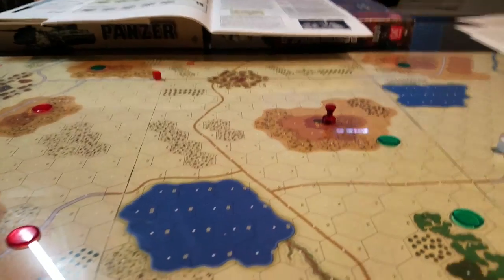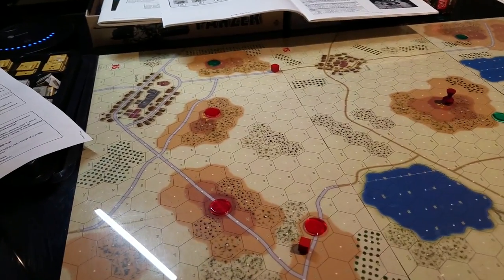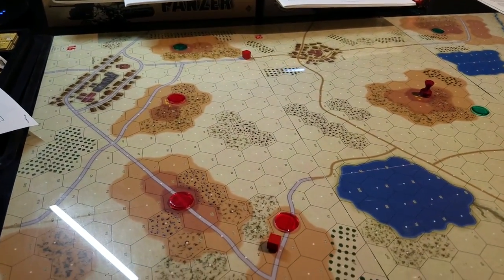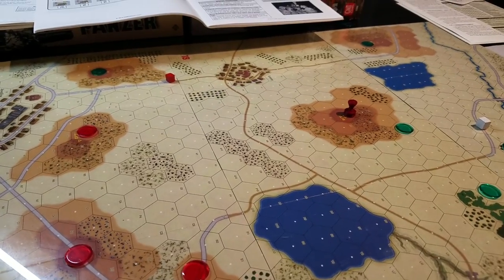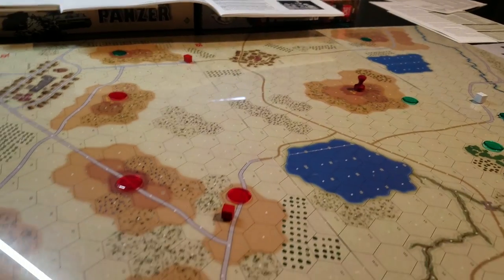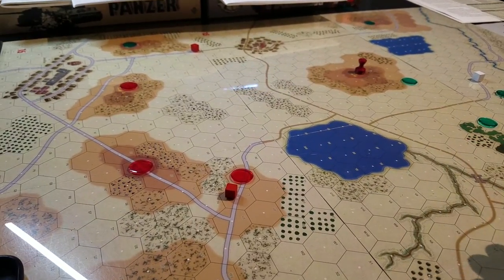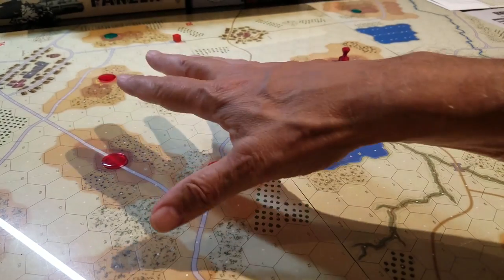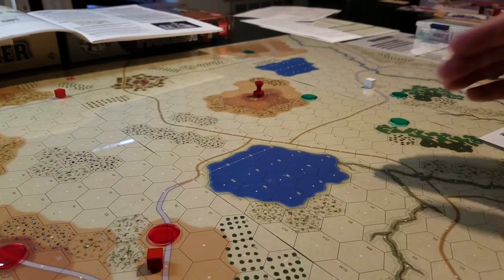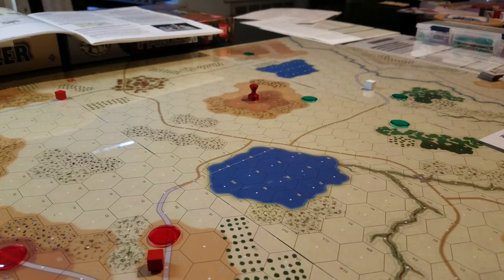The game is laid out over three maps: map 16 on the left, 18 in the middle, and 19 on the right. The Brits drew the short straw and rolled lowest for initiative, so they set up first. There's a DRM where both sides get a plus-20, which seems unnecessary — I'll just use the standard die result. The British come on within three hexes of the edge, with the goal of capturing this hill and ensuring no enemy units occupy the second level for a full turn.